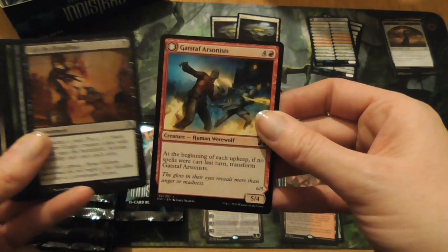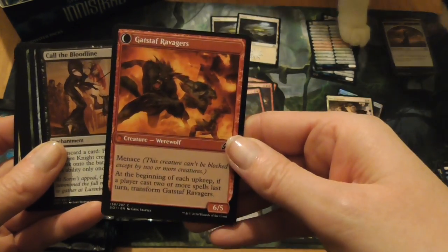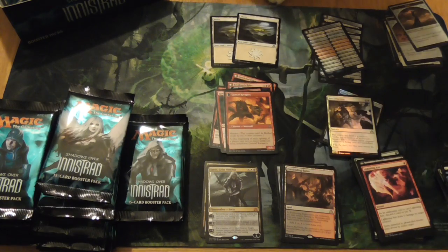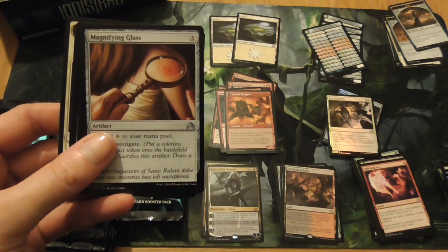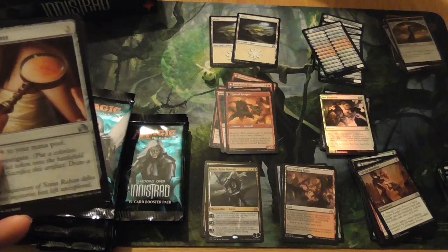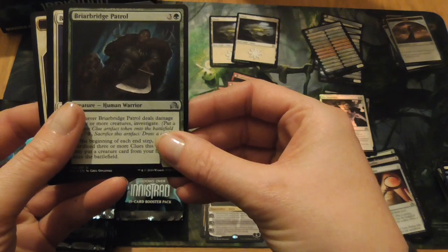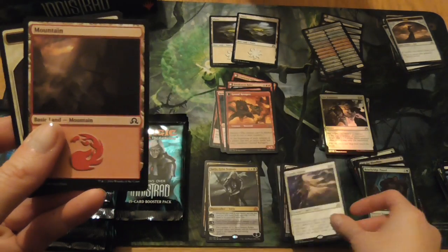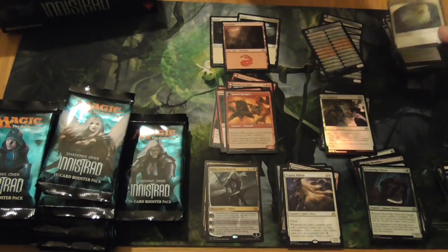Gatstaff Arsonists, that turns into Gatstaff Ravagers — awesome. Call the Bloodline. Willow likes to get involved. Magnifying Glass, Brier Bridge Patrol, Bygone Bishop. A mountain and a spirit token.